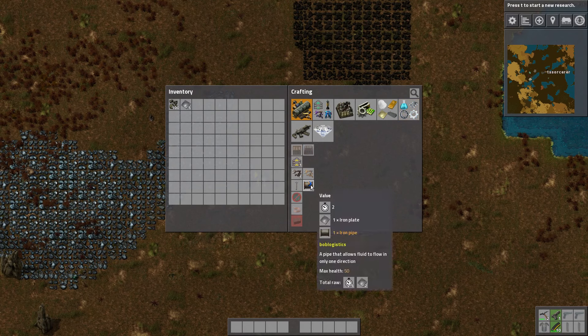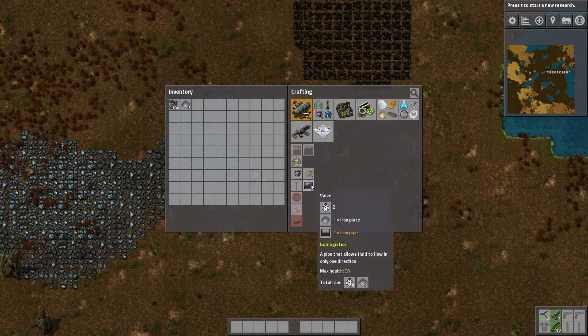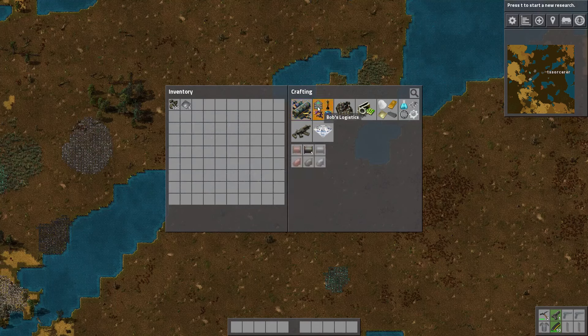What is that symbol on there? It's a valve. Valves flow in only one direction. That's brilliant. Alright, so that's new.